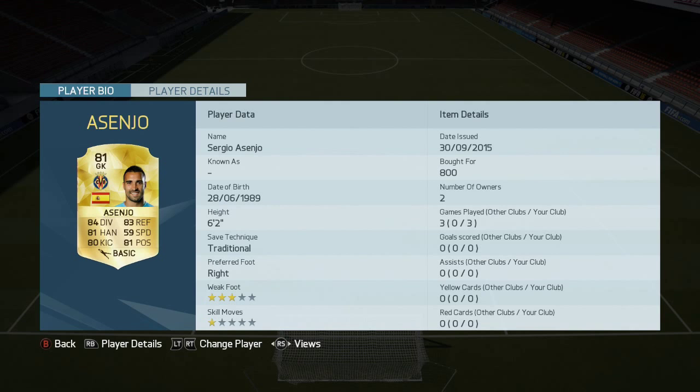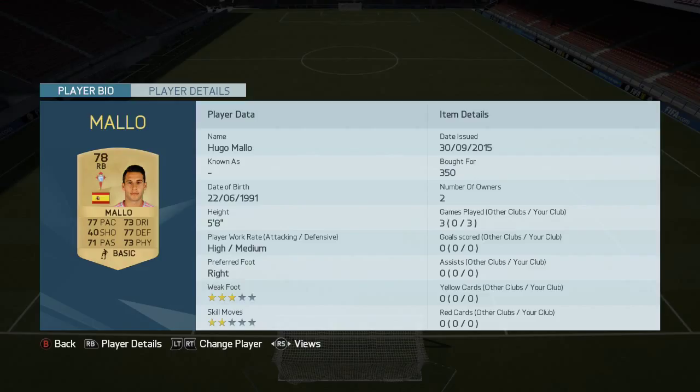We've got Esenjo the keeper from Villarreal, and he is very very good — 81 rated, only 800 coins. Bargain.